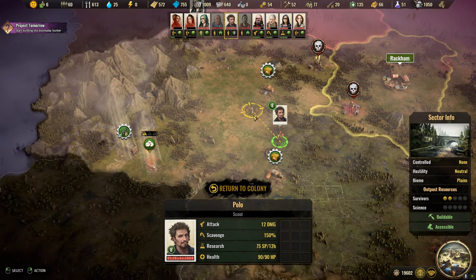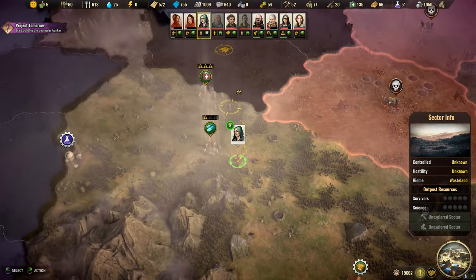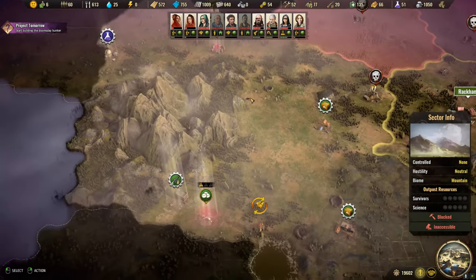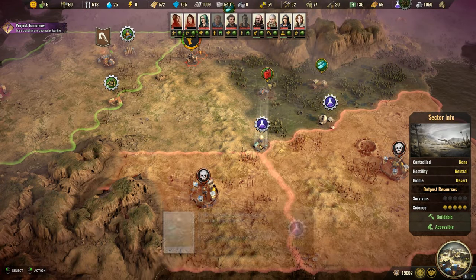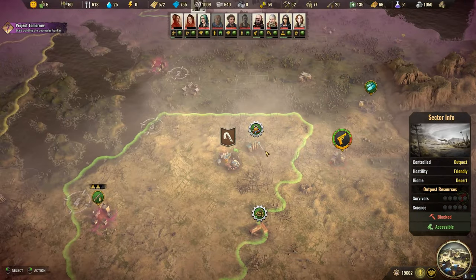This guy's scouting — perfect, should be done. Let's get this next one. There's a 16 — not the greatest, but we'll take it. We should prioritize these higher-point research outposts.